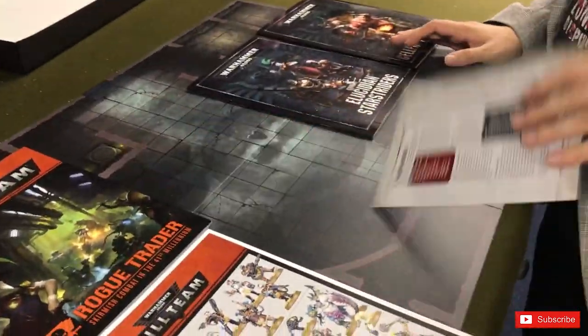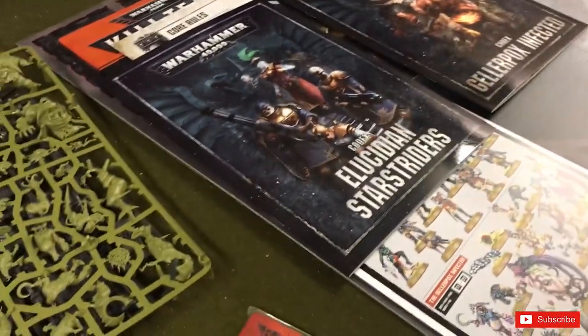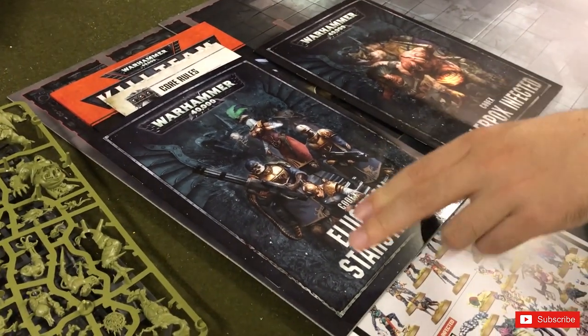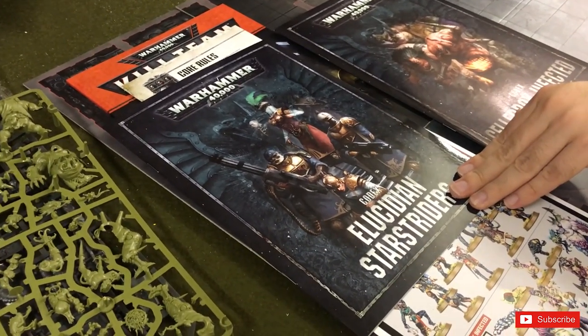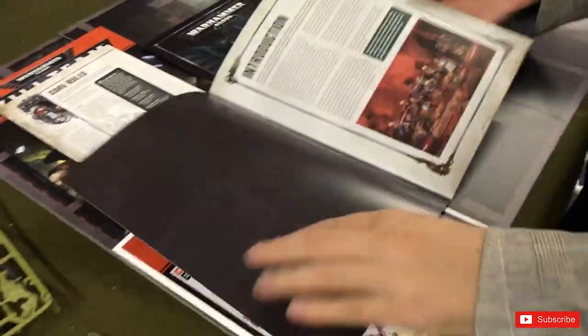Nice bit of artwork on the back. And then these are the big change here — this is I think why it's a bit more expensive — these are your codexes for using these two forces in 40k. That's the big change if anything.